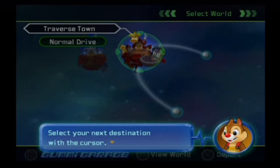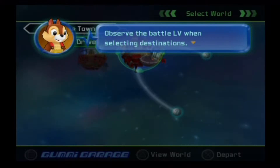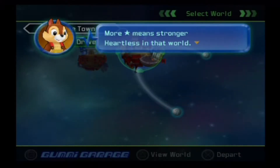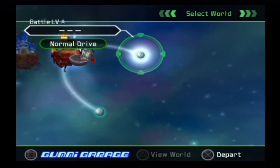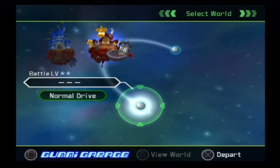As you can see, this is going to be a world map kind of thing. More stars mean stronger Heartless in the world. My X button likes to get stuck. As you can see at the top left — bottom level one and battle level two.